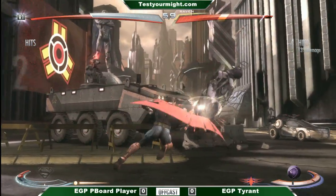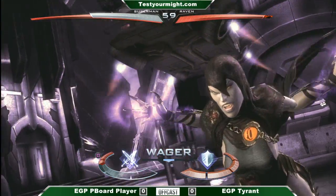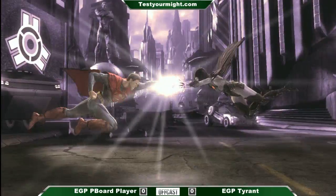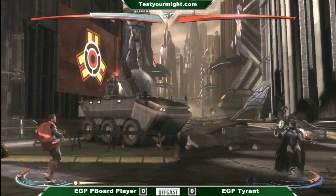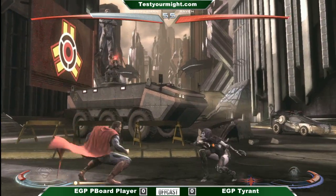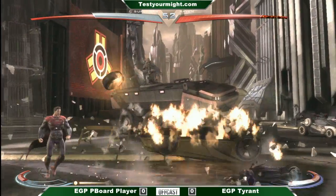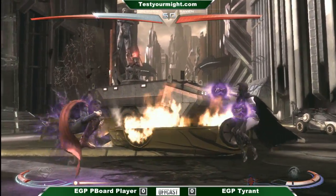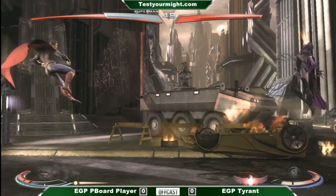One thing about Raven that's ridiculous is her jumping cross-up 3. It literally — I can't really explain the distance, but like mid-screen, maybe a trident sweep away, you can cross up with her jumping 3 super deep. She's one of the characters I'm not too familiar with using, I've just played against her. You'll have to tell me about her. She's very good. Darkness table.